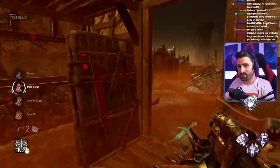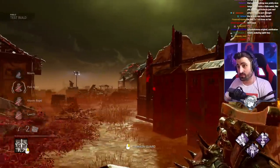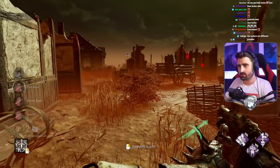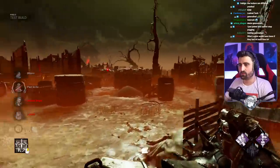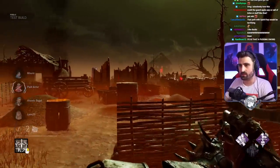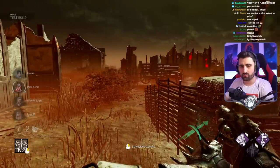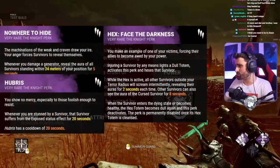The final perk should happen the moment we step away from survivors, because if they don't do that totem that spawned over there — that's Face of Darkness — they'll begin to scream if they're away from me. Let's see if that happens. So basically, when you're injured as a survivor, everyone else is cursed, and they need to do the totem or else they keep screaming and revealing their location. But I'm not sure it's working. Let me show you the description again. That's Face of Darkness.